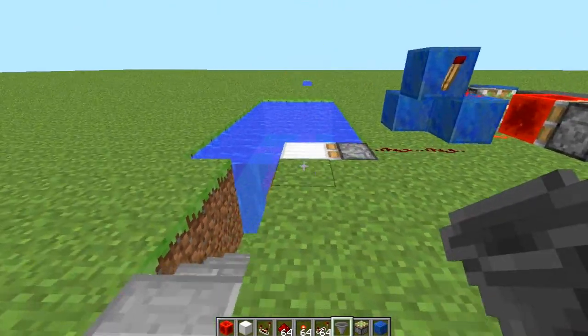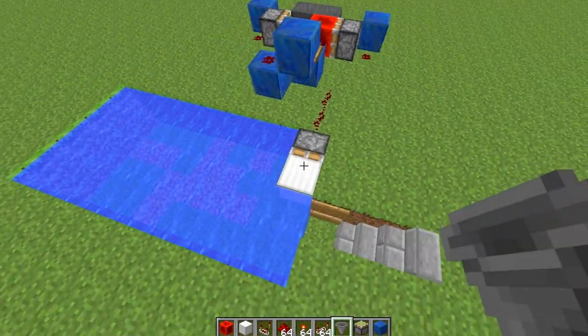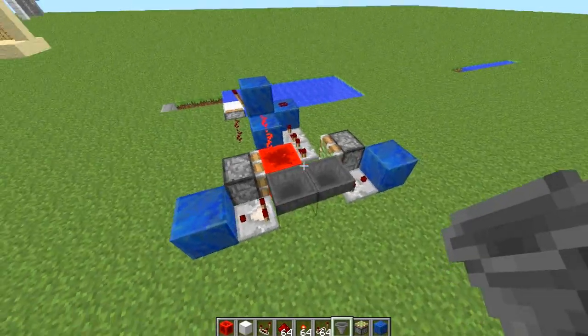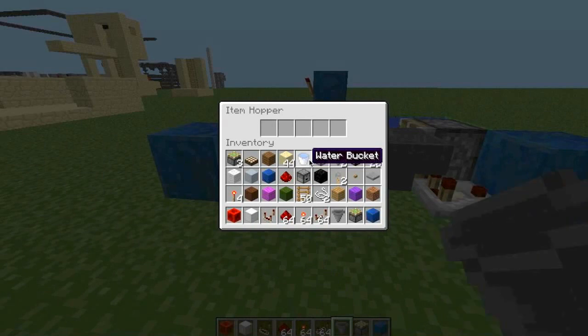I'm here in my creative world, and I already have one of these set up. So basically all it is is a sticky piston that pushes this block there quickly based on this timer. And this is just a simple ethos timer.